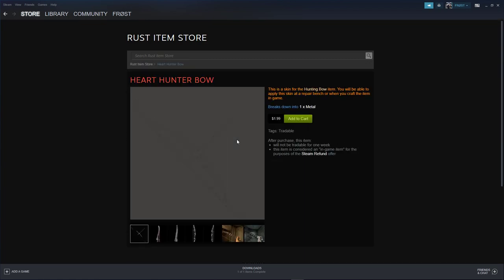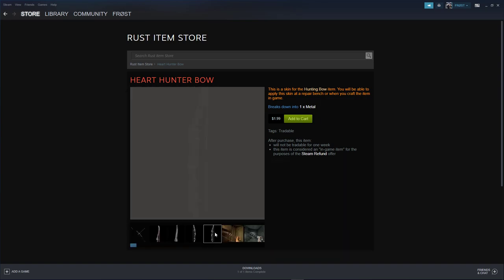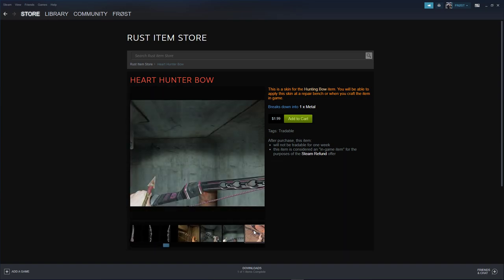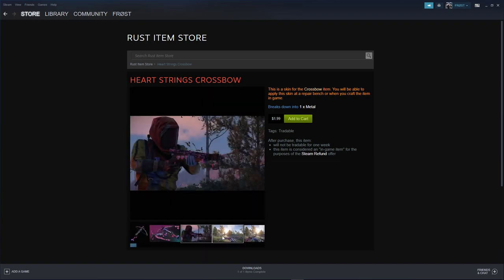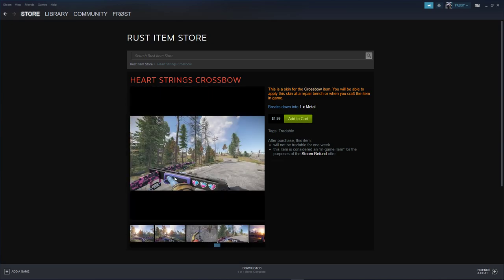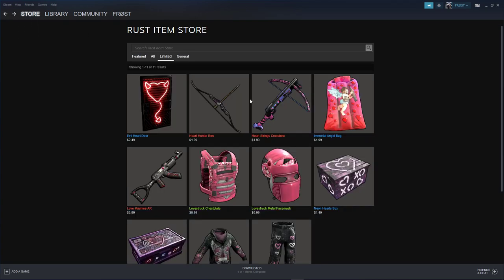Up next we have the Heart Hunter Bow for $1.49 — just kind of your everyday typical bow with little heart grooves right here, pretty simplistic. Up next we have the Heart Strings Crossbow for $1.99 — this has like a pink digital camo with hearts on it. I do like it — I like the blue string and the pink digi camo.